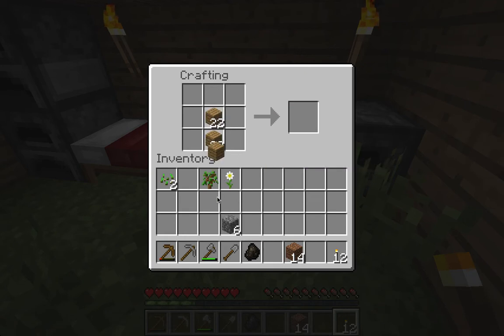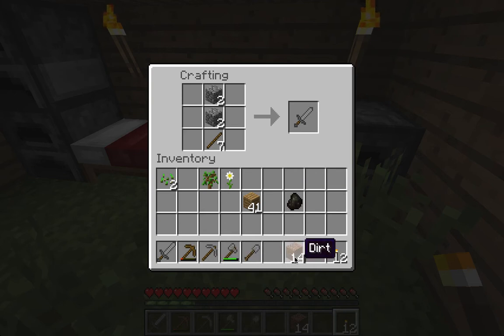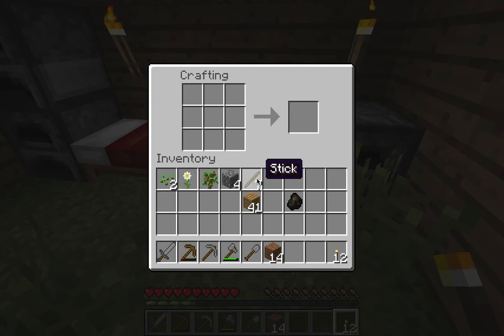Let's just make some sticks really fast, I'll make eight. We've made that. We'll plant those trees or plants later.